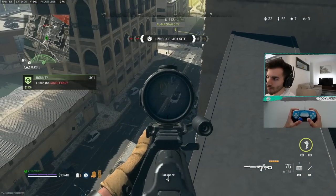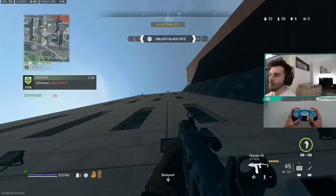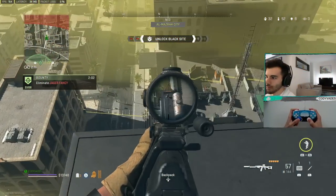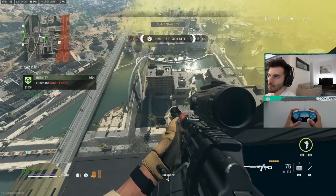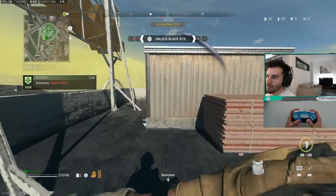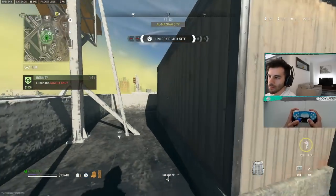I patiently wait to see if he has a teammate, and then I start shooting. As I have high ground, I realize there's an opportunity to hold people rotating in from the storm, so that's exactly what I do. After that kill, I'm looking for any stragglers rotating in from the storm, but as I don't see any, I decide it's time to push my bounty. Luckily I'm able to down one, and then I continue to shoulder for information to see where the other enemy is.